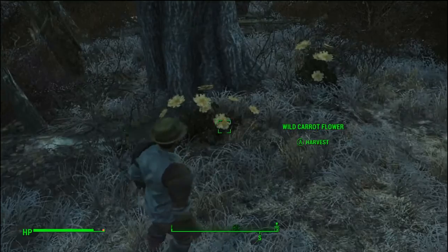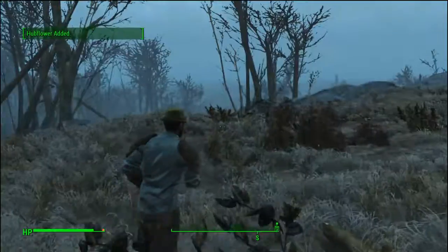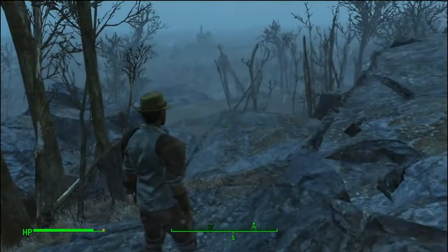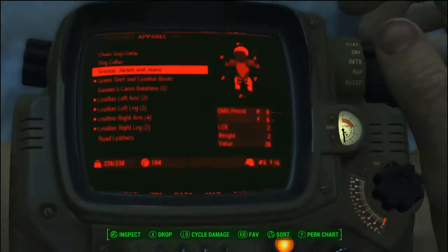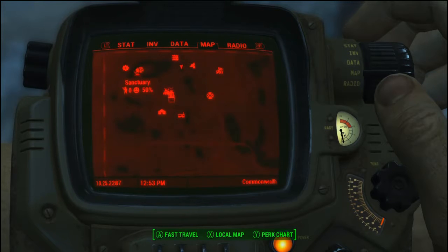We're still moving. Picked up a couple of wild carrots — didn't need them, but do need the hub flowers. I'm thinking that I want to try the Chemist perk this game, just to see how the effects will be — like when you use Psycho Jet, will it go from 15 seconds to 30 seconds?